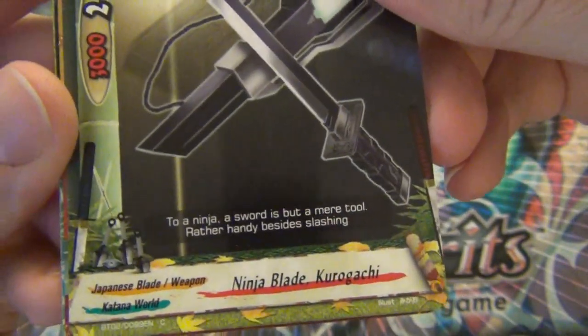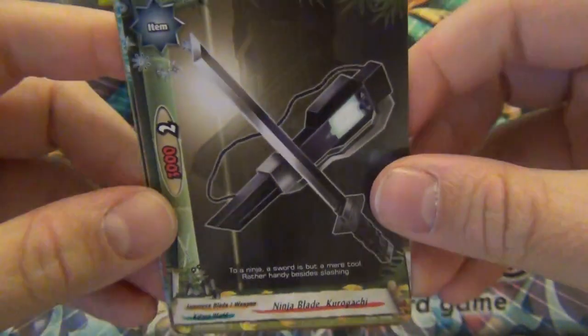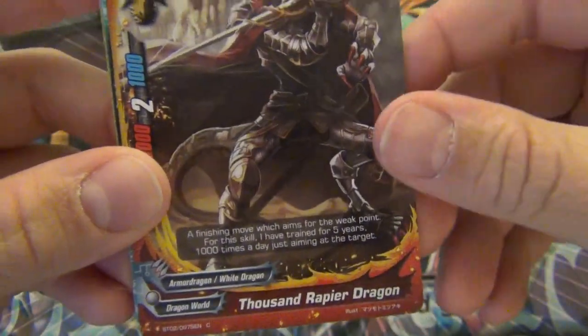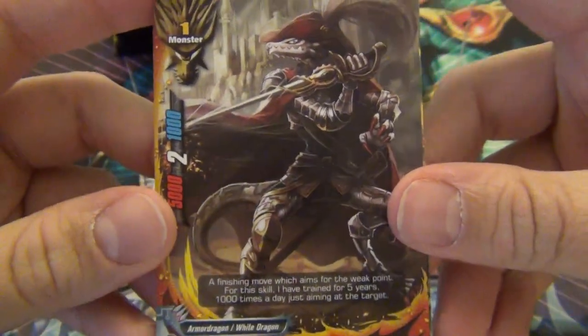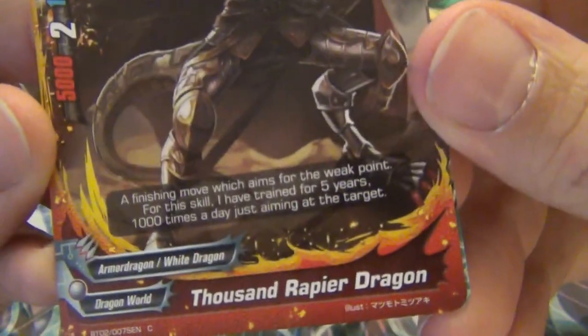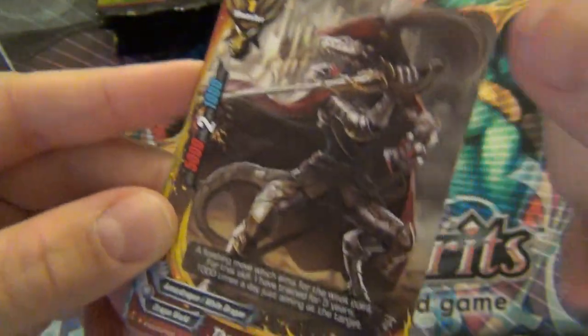Ninja Blade - it's just like the cheap Dragon World weapon, no gauge to play. Thousand Rapier - so he's finally a common. This guy is insanely good for a grade one. He better be uncommon, right? No, he's just common. He's really good. He's a 5/2 and that's size one. That's huge.